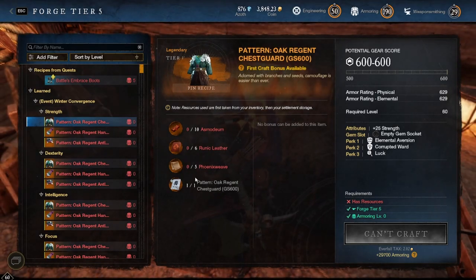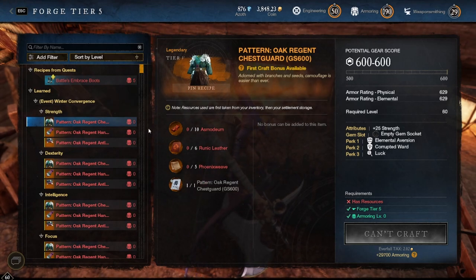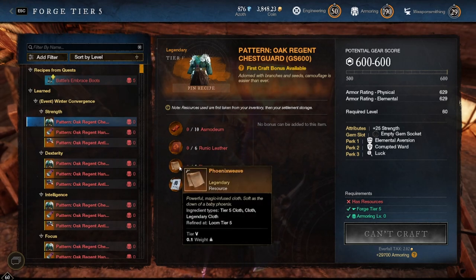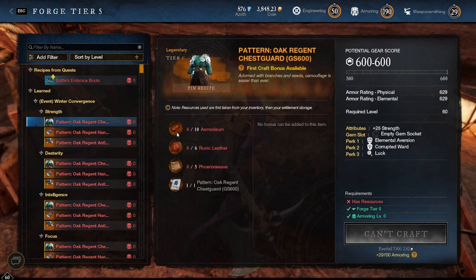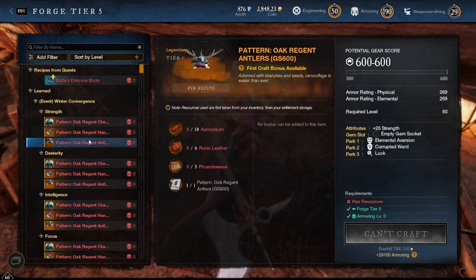You can come here with the patterns that you just bought from the winter tokens, put the rest of these recipes in, and see the perks — elemental version, corrupted ward, luck. That's pretty good if you want to run dungeons, and having luck on your gear would also be good.